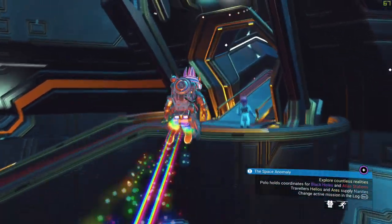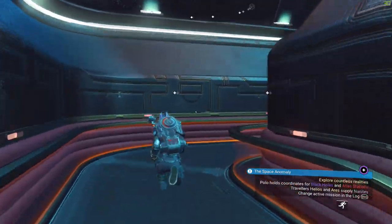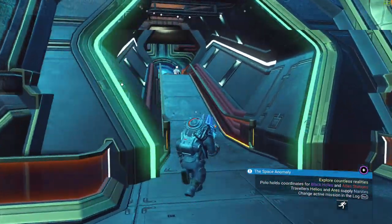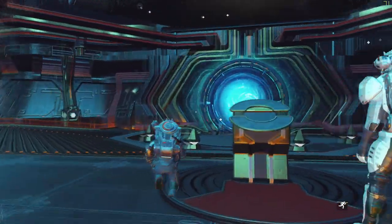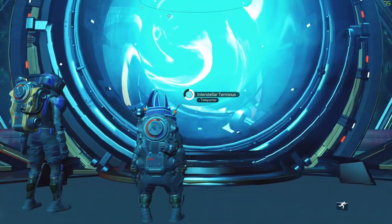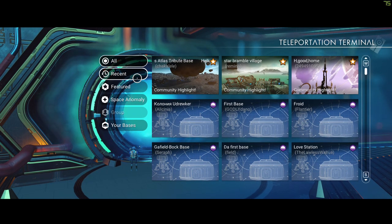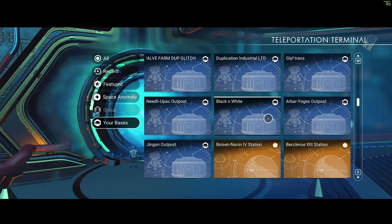Once you make the save, run up to the back of the anomaly — if you're new to the game just follow what I'm doing here. Go to the portal at the back of the anomaly; you'll see a big NPC standing there and maybe some other players. Click on the teleporter and select any one of your bases.